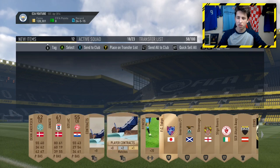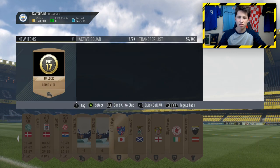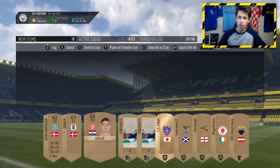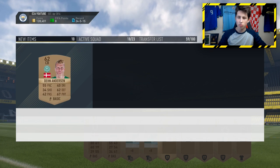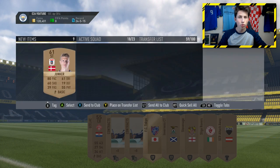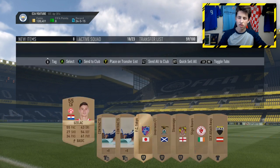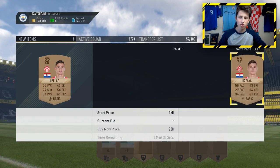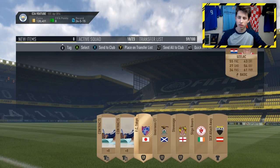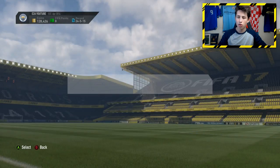That's the only pack we've not made profit on — maybe a 100-coin loss. Even if you get a terrible pack, you're not going to lose more than about 200 coins. Next pack: a player fitness card, that's 400 coins, plus another 100 coins from a quick sell. I just need 100 more coins to break even. Check the price of these players — send them to the club for Squad Builder Challenges. You can use these bronze cards to turn them into silver cards, then gold cards, and get some really good all-player packs.